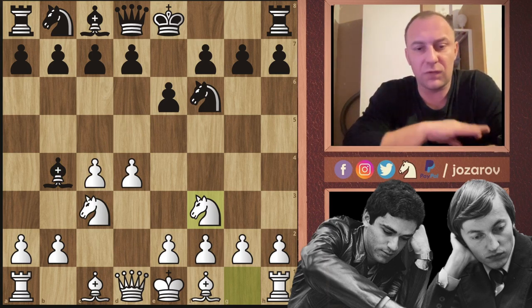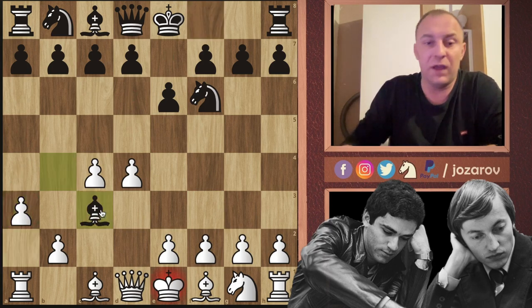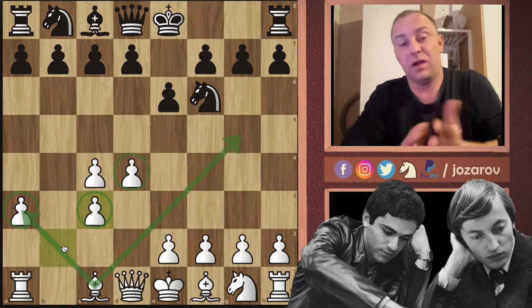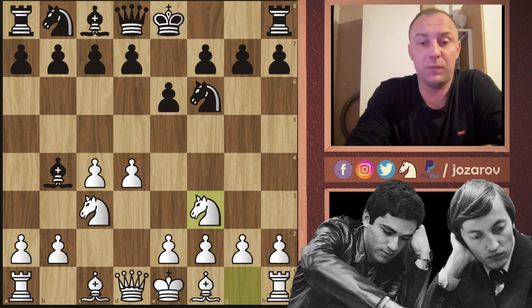This is the so-called three knights variation of the Nimzo-Indian. I really like Kasparov's approach here, because there are lines where you can challenge black immediately with a3 — probably black would take the knight and after b takes c3 we'd have many pawns on dark squares, causing trouble for the bishop's activity. But in the game Kasparov decided not to challenge the bishop on b4. He simply continued his development and tried to castle quickly.